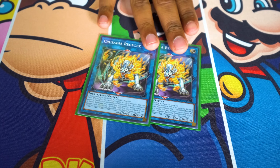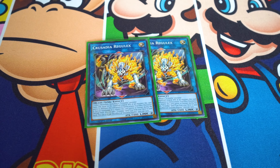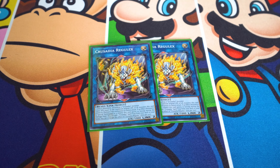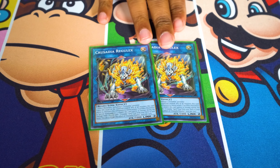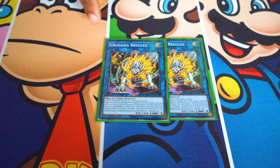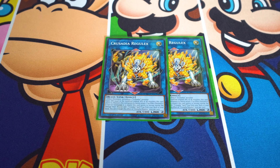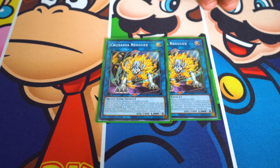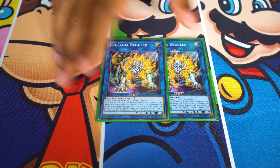Next, Regalux — pretty much the same idea, but whenever you special summon to a zone it points to, it searches a Palladian spell or trap. So you're going for Palladian Power, Crusade Revival, or maybe Palladian Vanguard. You're probably going for Power, and if you already have it, you go for Revival since it's a one-up anyway. All your Palladian link monsters say monsters they point to can't attack, which counts both ways — and they all also gain the attack of the monsters they point to, so Regalux in the middle pointing to two monsters gains the attack of both.